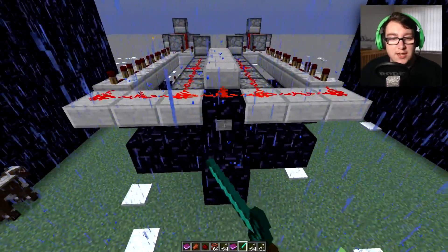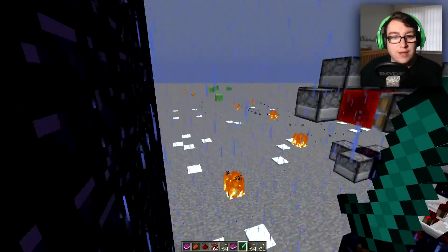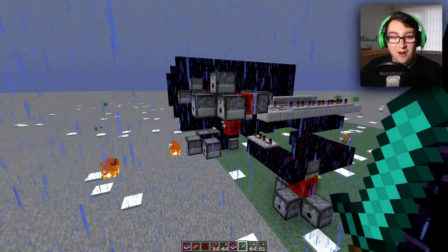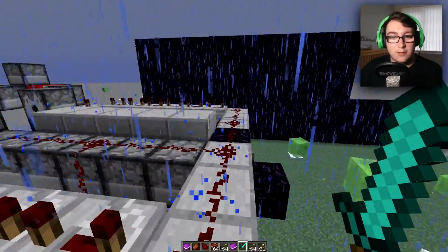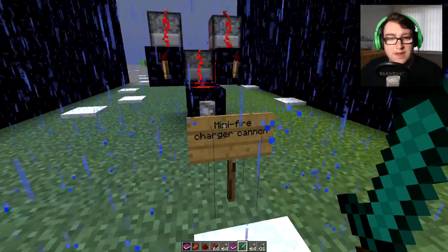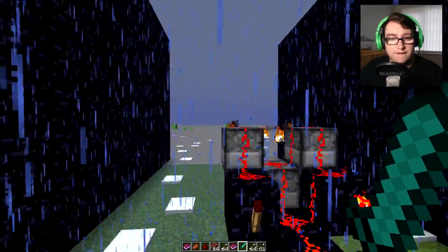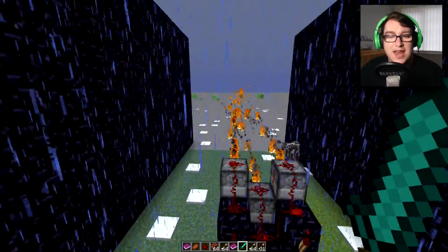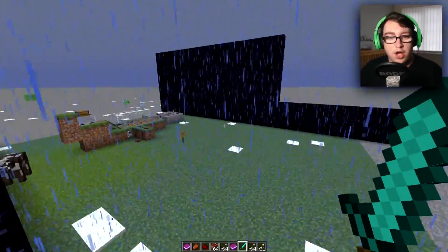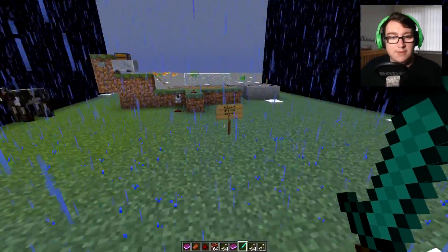TNT cannon plus a mine fire charger cannon — do your worst! Them slimes are in the way, can we hit them? Oh my goodness, we're hitting them slimes! Mini fire charger cannon — we're getting them slimes again. That cow is dangerously close. Looks like we're out of fire charges.